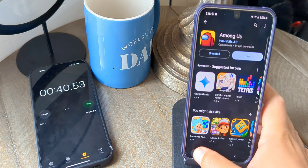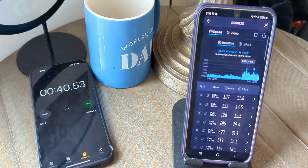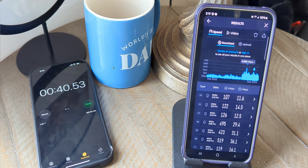Looking at the results: the throughput on 5G Ultra Wideband is clearly leaps and bounds ahead, and it made a real difference in the game download. We went from about 16 seconds on 5G Ultra Wideband to just over 40 seconds on LTE. In this particular testing, being on the 5G Ultra Wideband network made a meaningful difference for completing a task like downloading a game. If you're on Verizon, you probably don't want to be on LTE if you can help it.